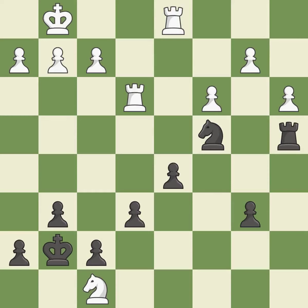That rook was free for the taking — it is best. This is the start of the end game and black is losing — it is best.